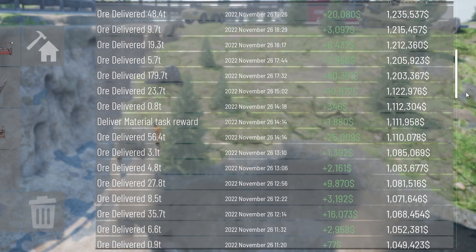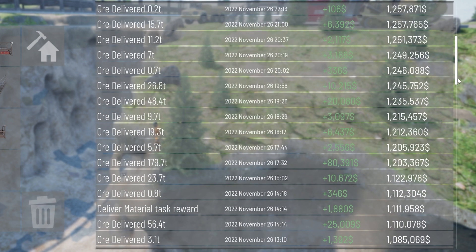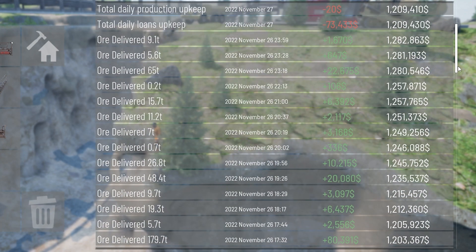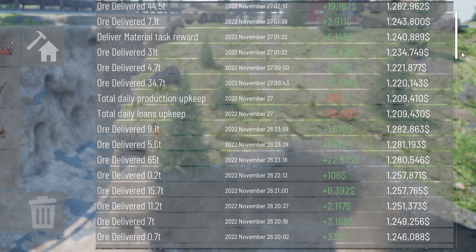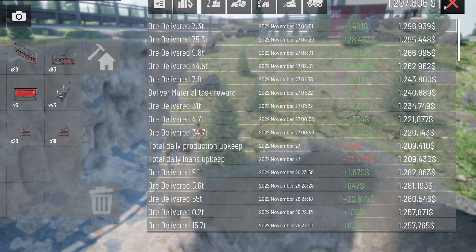And then all this stuff here: 180 tons, 1.2 million, 1.25. And the last delivery, I think, just went in. So we are at 1.3 million. We started at a million. We had about three daily upkeeps and three loan payments. And I still made a profit of 300,000 — so that's pretty cool.